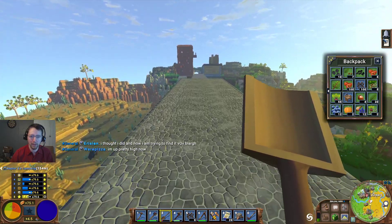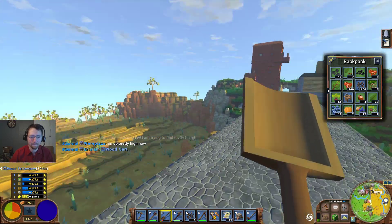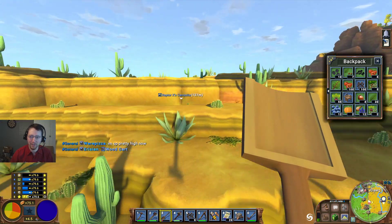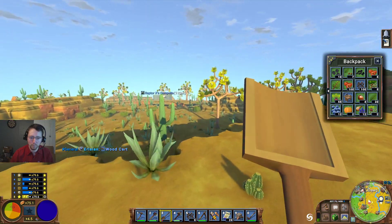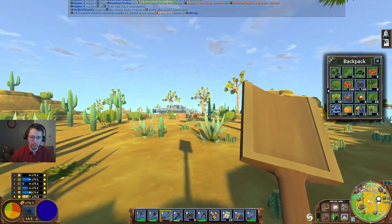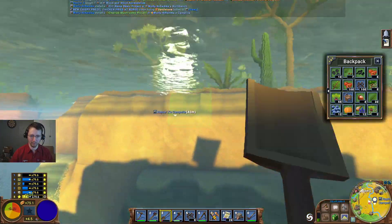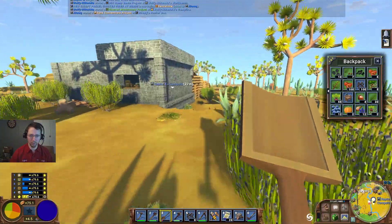Definitely going to be a significant ramp up here. Thank goodness there's no fall damage. So I need to build a carpentry table. I also need to build some hewn logs and boards and a research table as well.